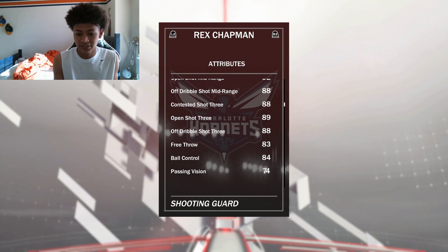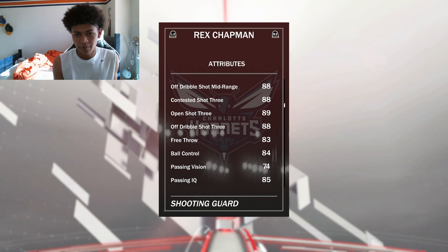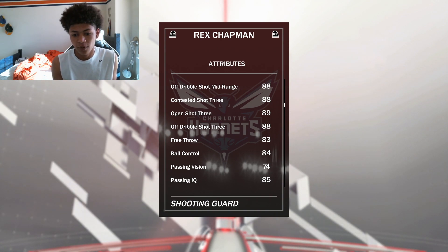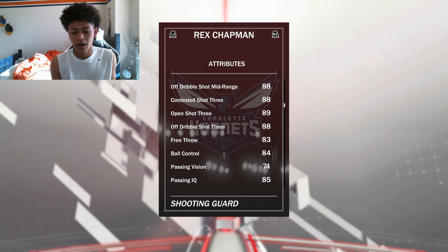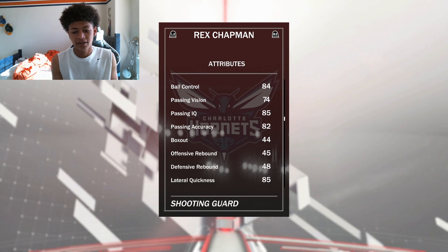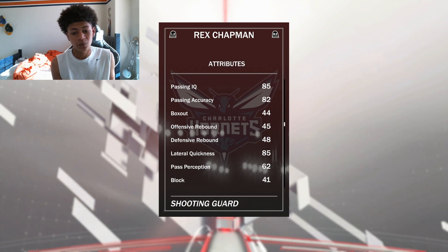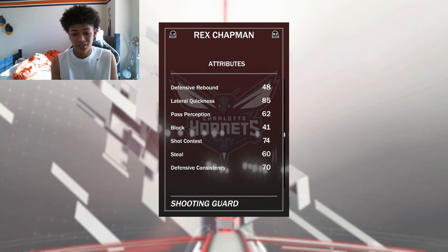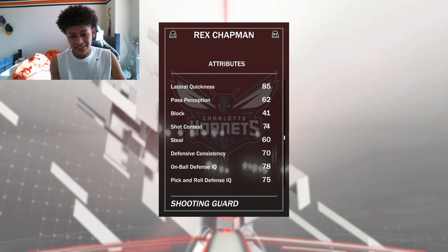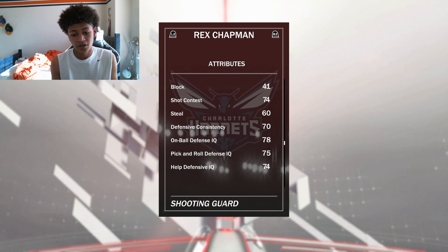His offensive stats are crazy. Speed at 83, really good. Ball control at 84 — I don't know if this card can speed boost yet; the rumor for MyCareer is you need an 86 ball control, but I don't know how it works in MyTeam. Ball control is at 84, passing IQ is great. Lateral quickness at 85 — that is really really good for a Ruby card, especially in the paint. His defense is okay, actually above average, 78 on-ball IQ.